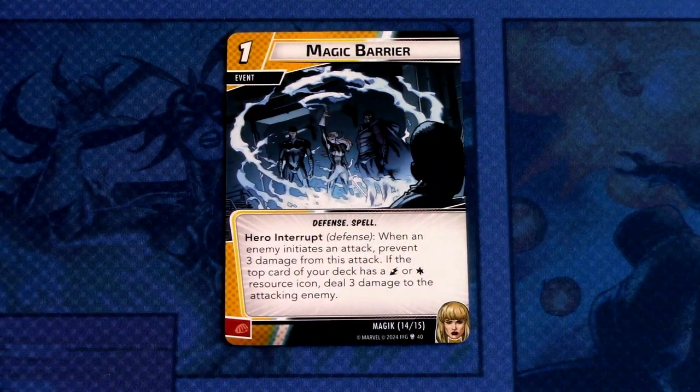Completing the set, we have Magic Barrier — two copies, a one cost event, Defense and Spell traits. Hero interrupt, defense: when an enemy initiates an attack, prevent three damage from that attack. If the top card of your deck has an energy or wild resource icon, deal three damage to the attacking enemy. Committed as a physical resource. Those were all the cards in Magik's signature set.